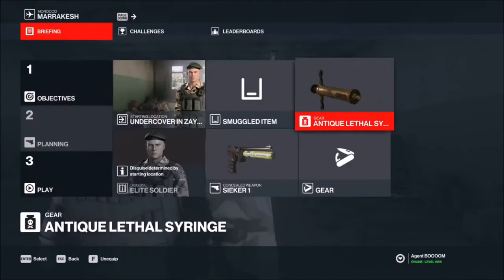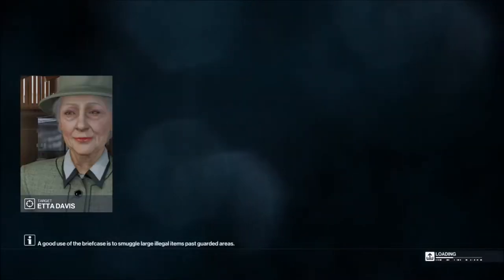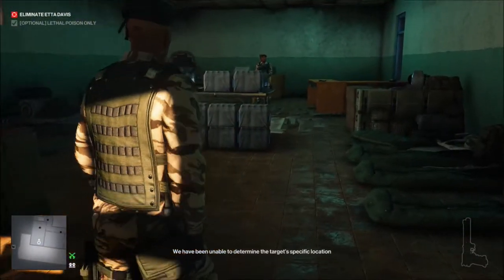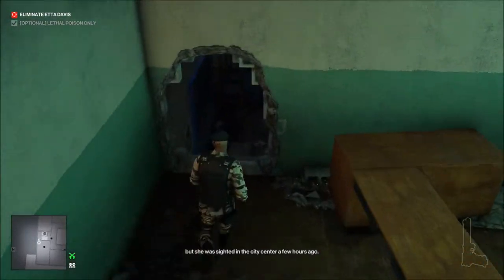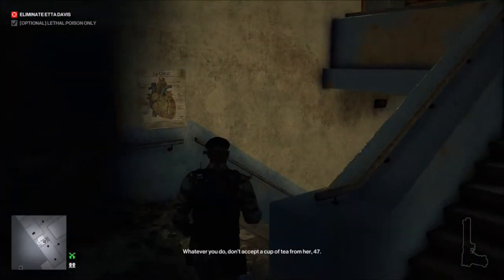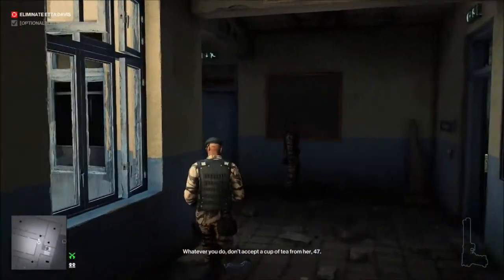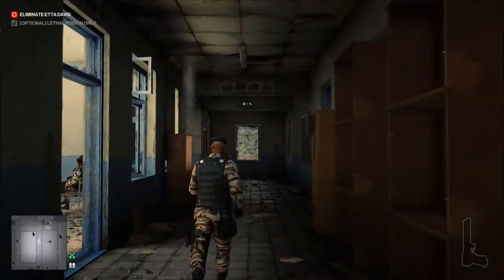For level two, we have the Angel of Death. We have two loadouts: the Seeker 1 and the Antique Lethal Syringe. We're going to use the Seeker 1 on the two guards by the pipe that you can climb up to where the Angel of Death is. They are Enforcers, so we need to make their Enforcer status null.